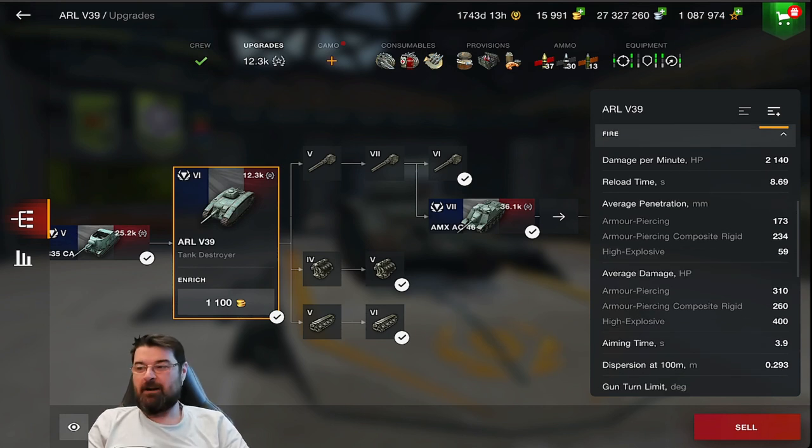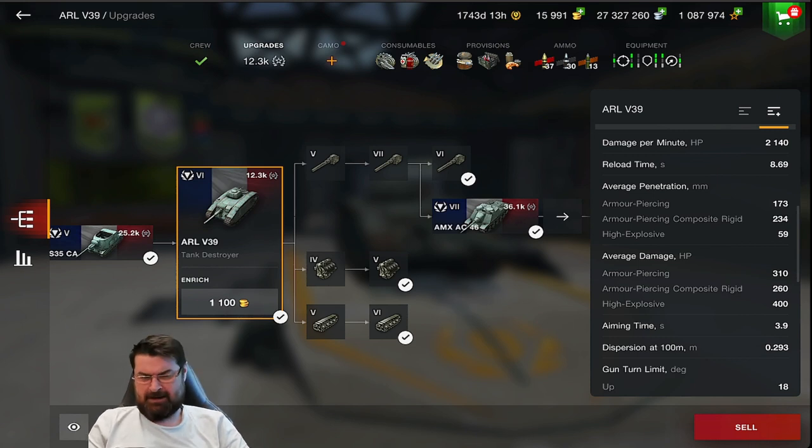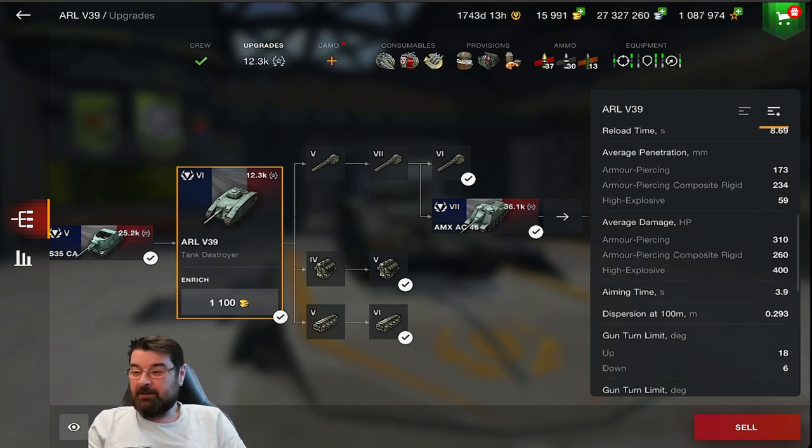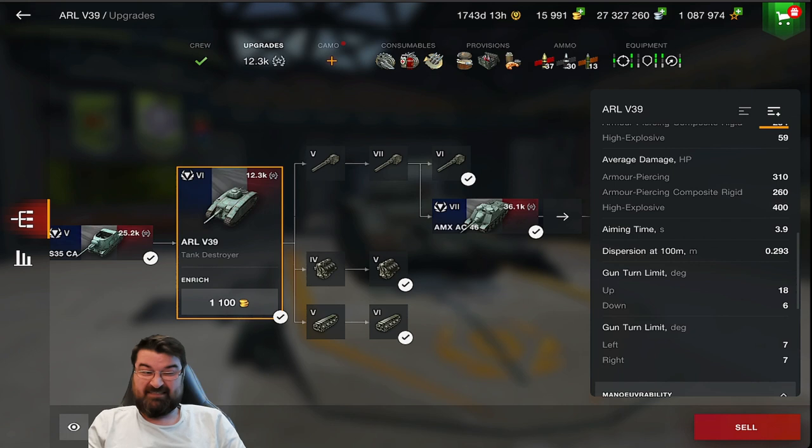DPM 2140 - that's not bad. Reload time almost nine seconds - that's terrible. Average penetration 173 - not great, not bad, but don't forget this is a TD. APCR 234 - much better. HE 59 damage. Damage: 310 on your AP, 260 on your APCR, and 400 on your HE - that's very nice. Aim time four seconds - unbelievably bad. Dispersion 0.293 - that's good. Gun depression six degrees. The gun traverse left and right is only seven degrees - not good.